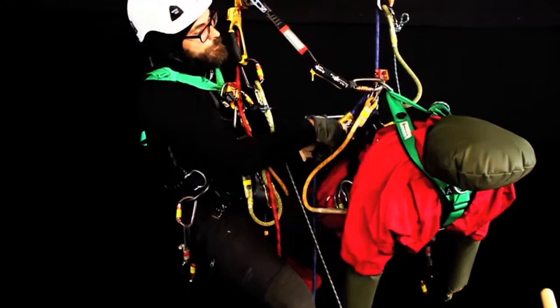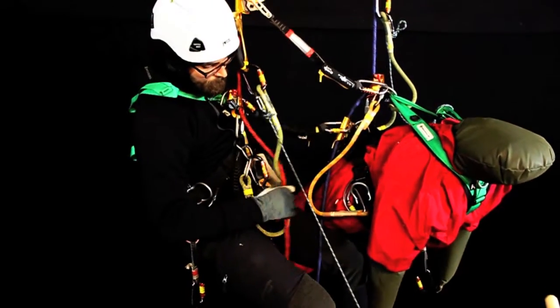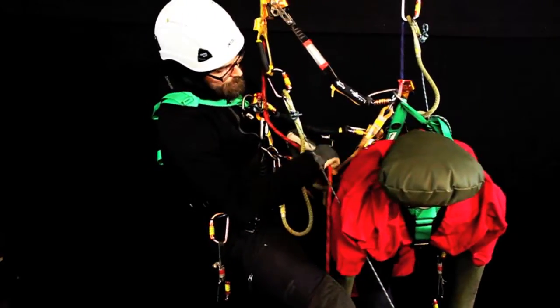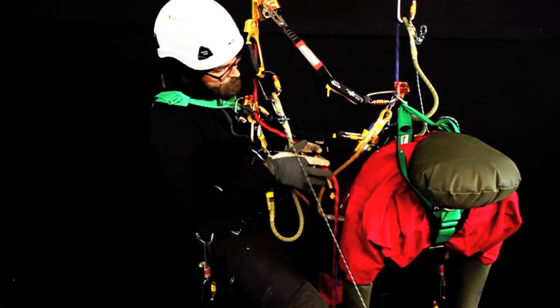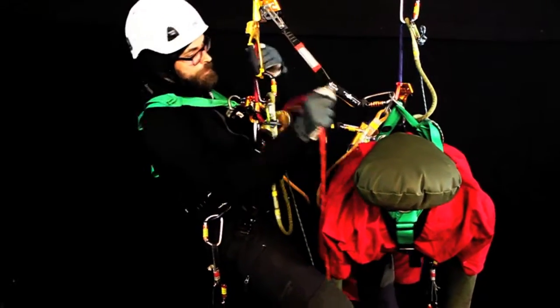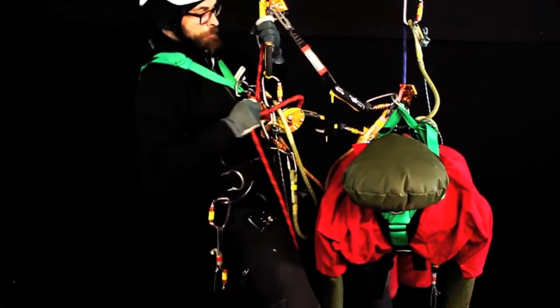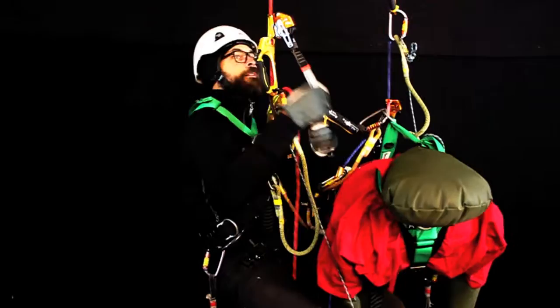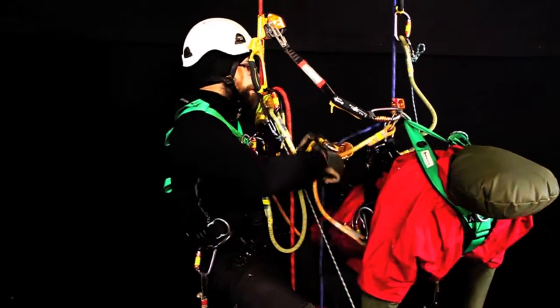The first thing I want to do now is put myself into the ID mode so that I can rescue myself if something happens. I hold my braking rope here, put the rope, and put myself up a bit. Now I've got my back-up here.